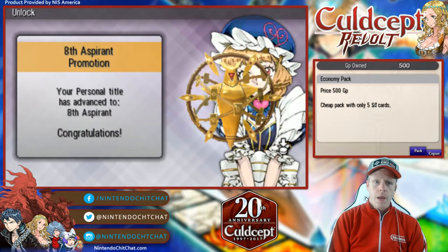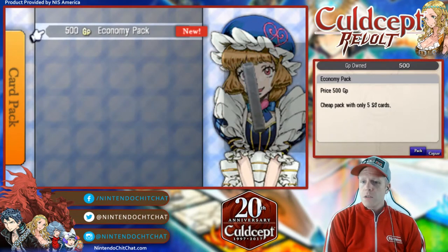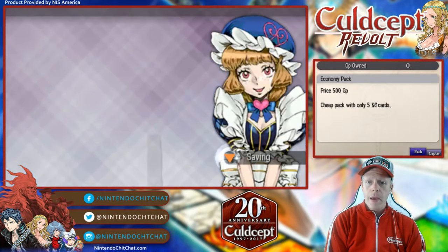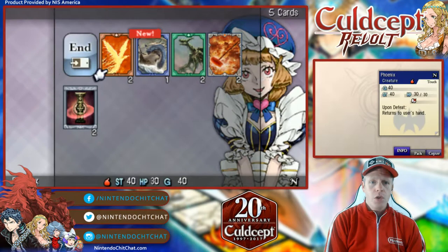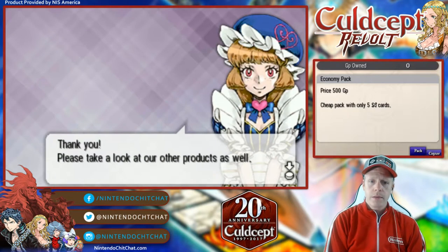Cool. And we got a little achievement here. So we can buy another economy pack if we'd like — might as well. We have 1,000 GP, so we'll get two economy packs. Ooh, a giant eel — that's new. Only one new one there. We've had this, had that of course, and we saw the phoenix creature as well. Not bad.